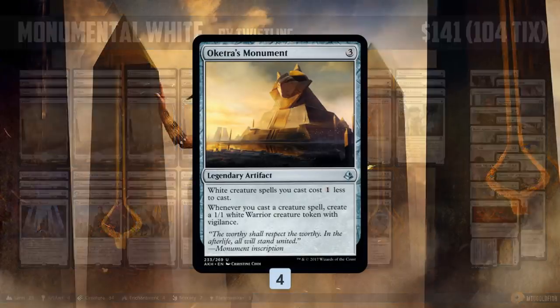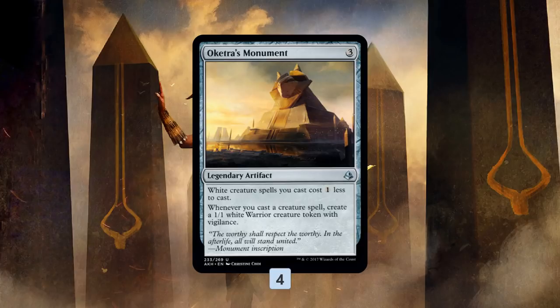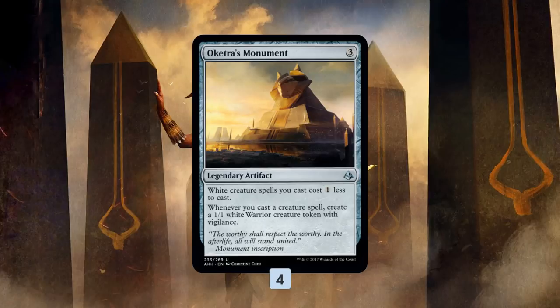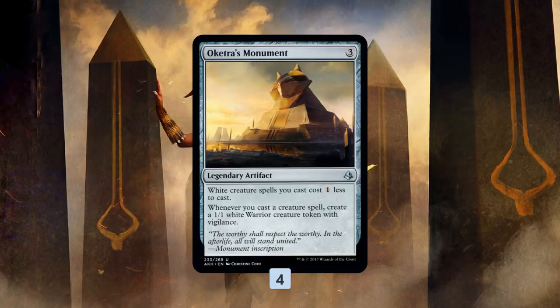Monumental White is named for Oketra's Monument, a 3-mana Legendary Artifact that is basically Mono White Ramp. It makes all of our white creatures — and we have 28 white creatures in our deck — one less to cast, so we can accelerate a bunch of creatures onto the battlefield super quickly. It also gives us a 1/1 white Warrior token with Vigilance whenever we cast a creature, so not only does it help us cast our creatures by making them cheaper, they all come with a kicker of an extra 1/1 white token, which makes our cards really powerful. The downside is it's Legendary, so we can't really play two of them, but the upside is we can take over the game really quickly.